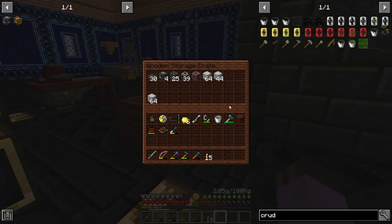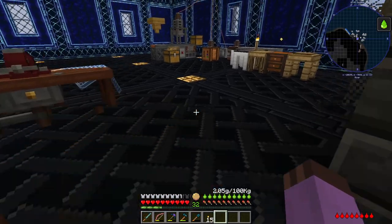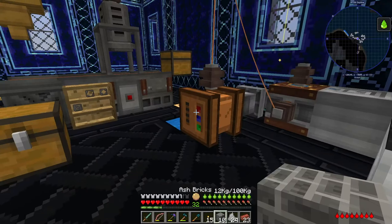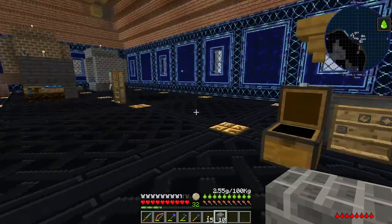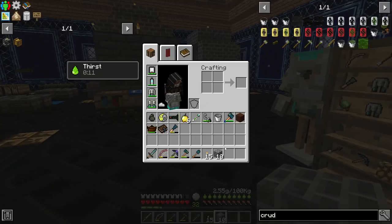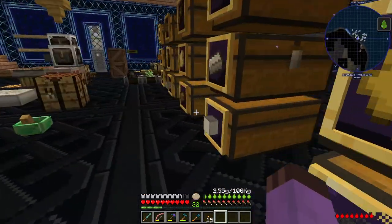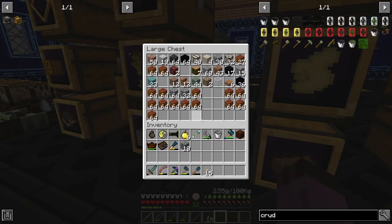What the heck was I doing? Building a distillation tower, yes — but right, I was making the ash bricks to finish off that. And I'm going to need more wood piles, which means I'm going to need more glue.